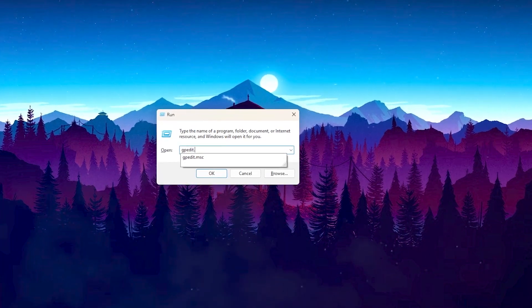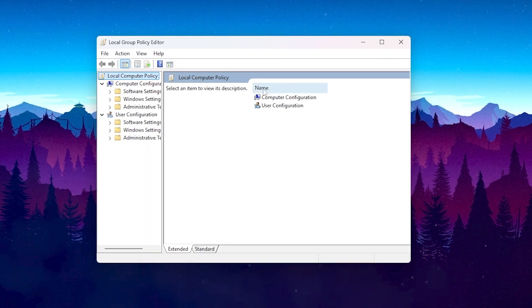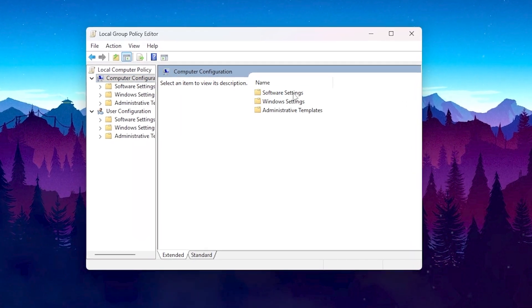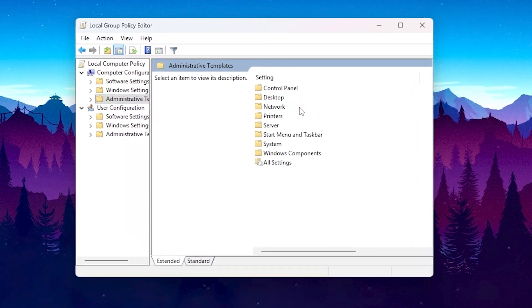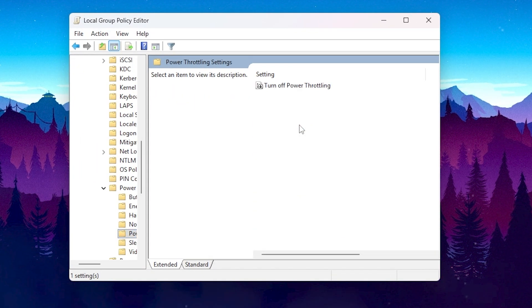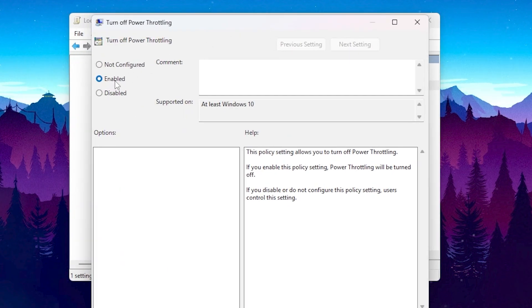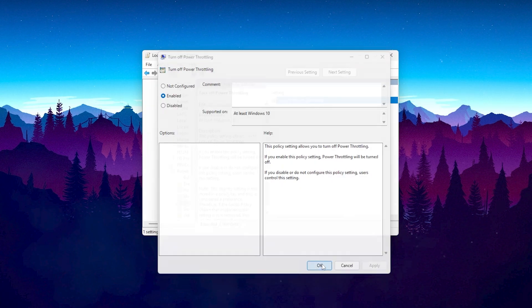Type gpedit.msc and press Enter. Inside the Local Group Policy Editor, click on Computer Configuration, then Administrative Templates, then System, and then click on Power Management. Now open Power Throttling Settings. Double click Turn Off Power Throttling, select Enabled, then click Apply and OK.